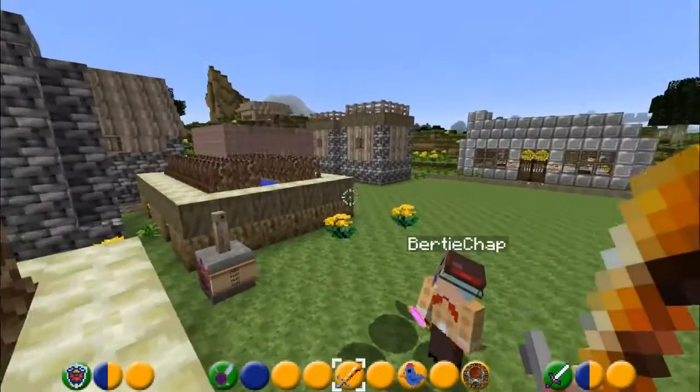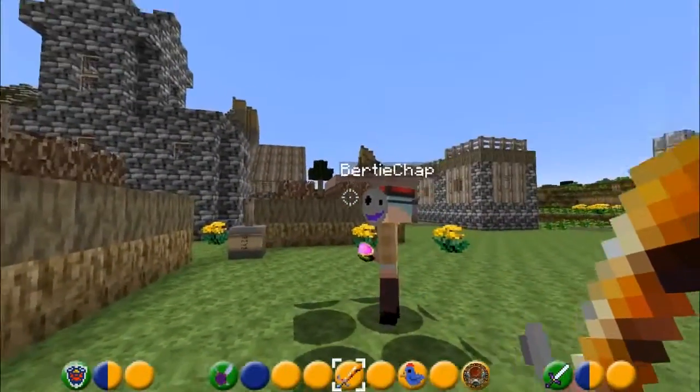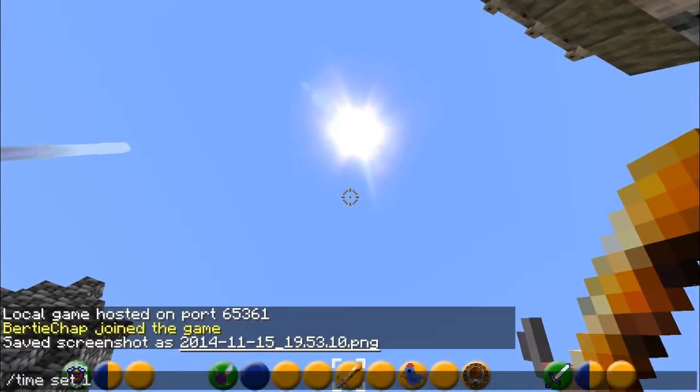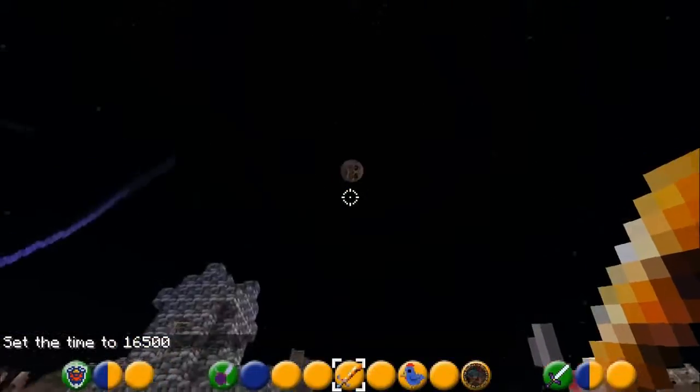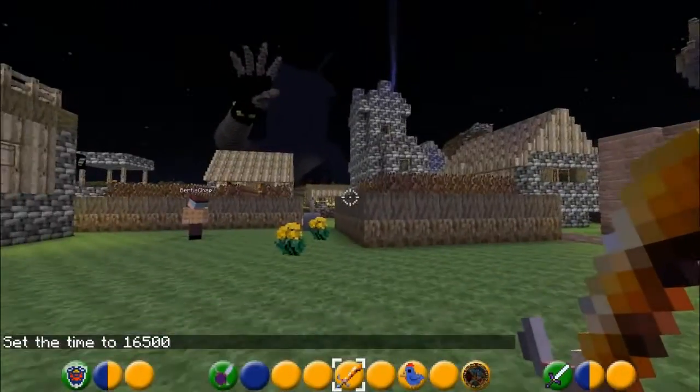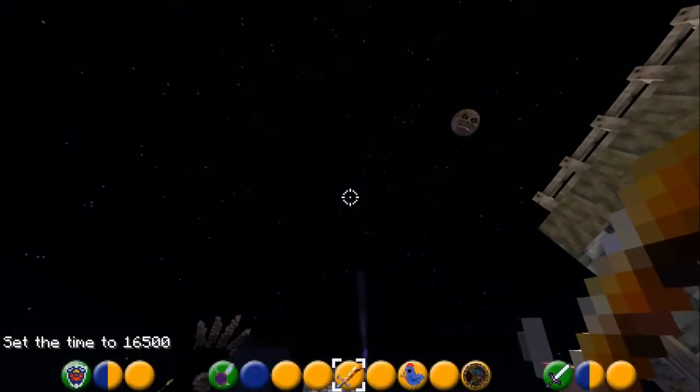We're also using a special texture pack known as Majora's Craft. So at night time, guess what happens? Have a look at this - it's the moon, you know. There it is, yes indeed. The moon comes up at night. Yes, the whole world's changed.